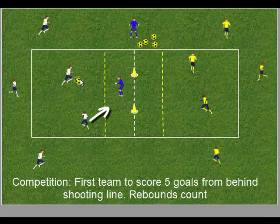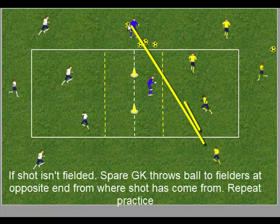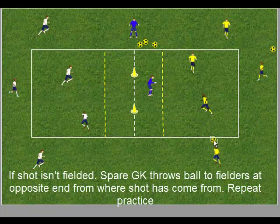It is important that the fielder on the opposite side moves to field the ball. The competition is the first team to score five goals from behind the shooting line. Rebounds count. If the ball goes out of play, the spare goalkeeper picks up a ball and throws it to the fielders. The pattern of the practice is then repeated.